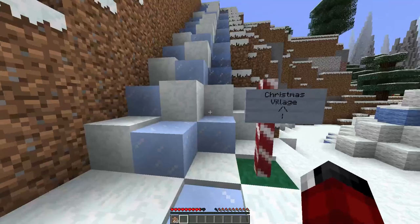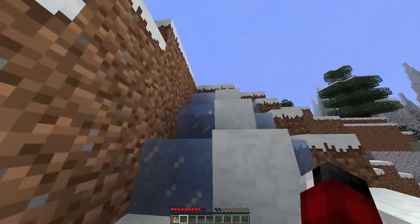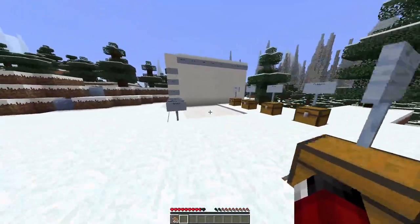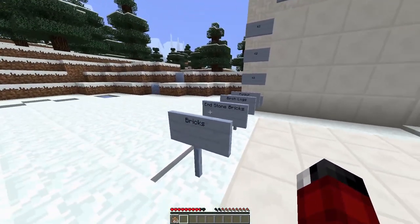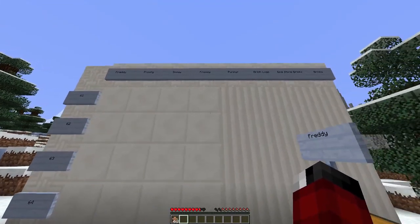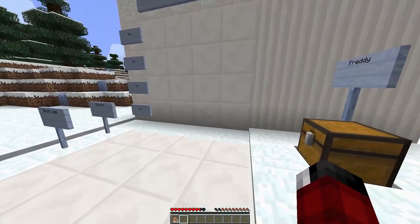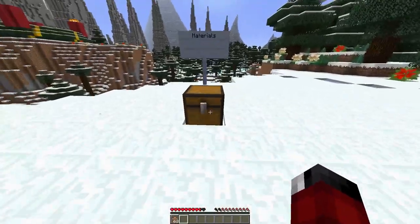That went pretty fast. Okay, Christmas village - we're supposed to go up here. Watch this be like two minutes. Bricks, endstone, birch logs, purple. Freddy, Frosty, Snowy, Freezy. Purple, birch logs, endstone, bricks. Freddy. Materials. Here we go.